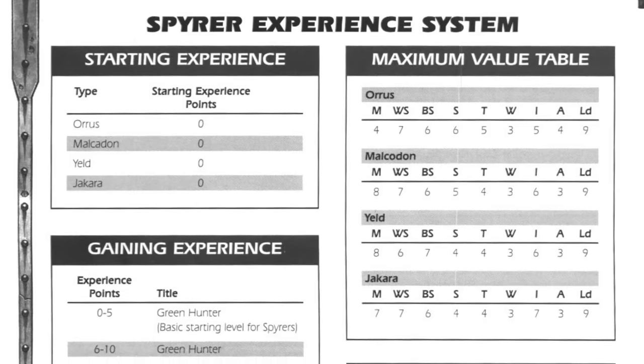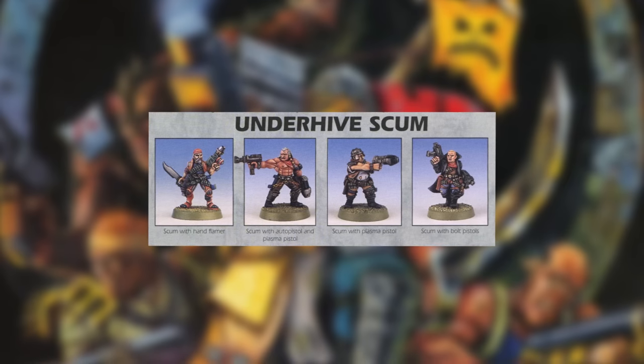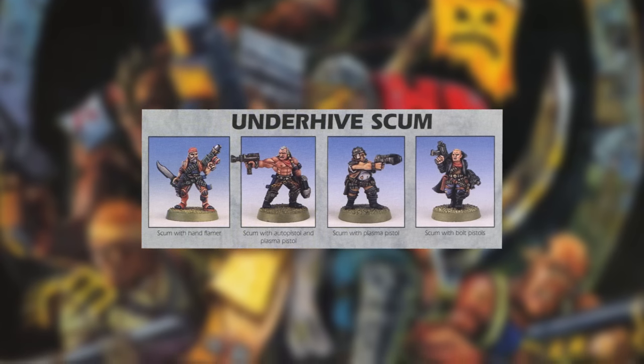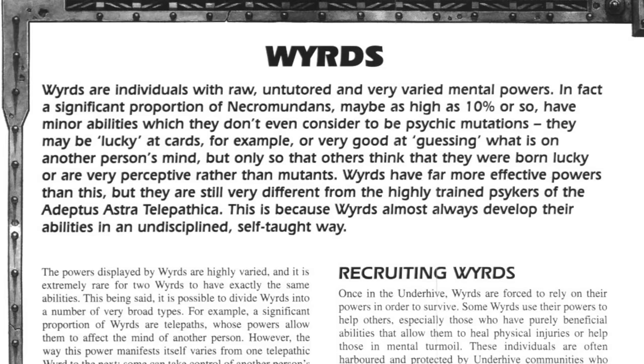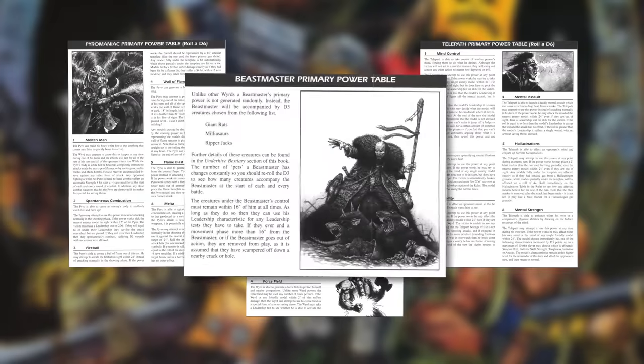So that's your four Outlanders gangs, each of which are pretty iconic by now, but that's not where the Outlanders book stops — there's loads more. The number of hired guns is increased. In addition to the Bounty Hunter, Scum, and Ratskin Scout from the main set, Outlanders introduces Pit Slaves and Weirds, which come in four flavours: Pyromaniac, Telekinetic, Telepath, and everyone's favourite, the Beastmaster.